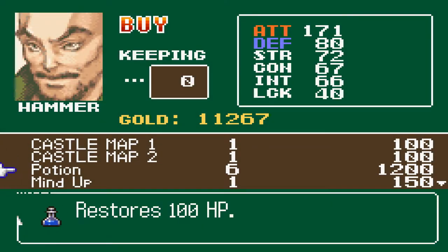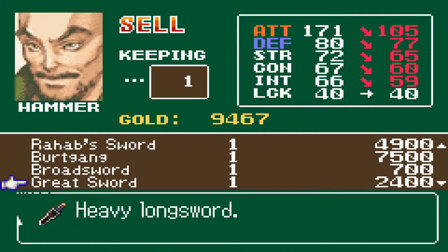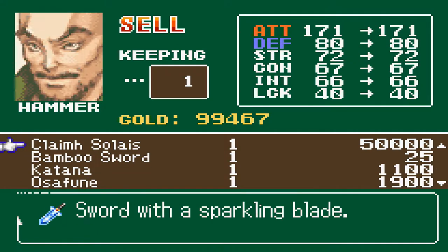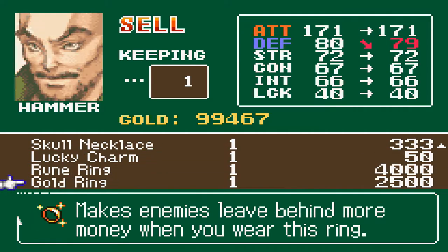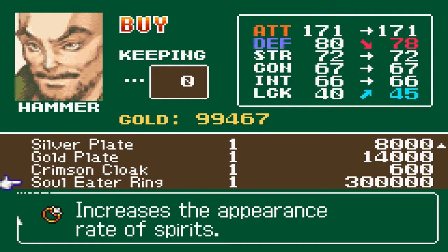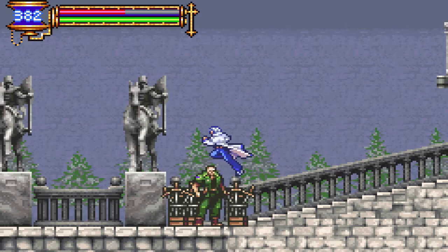Alright, the usual - drugs. If we go ahead and sell the Joe, we can see it actually sells for way too much money - more expensive than the Claimh Solais. I might go ahead and sell this, it's not very useful. The reason you'd ever want to do that is to make some money toward the last item in his shop - the soul eater ring. It increases the appearance rate of spirits, basically soul drops from enemies.